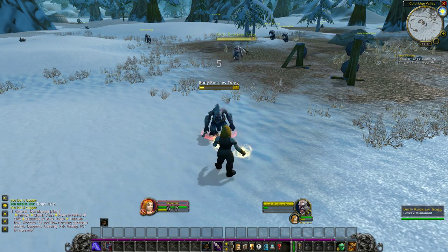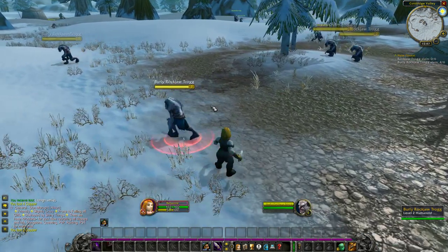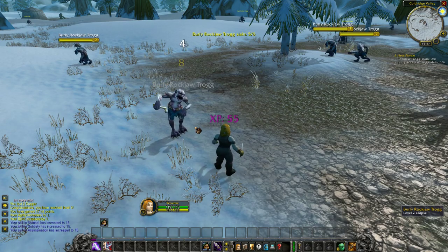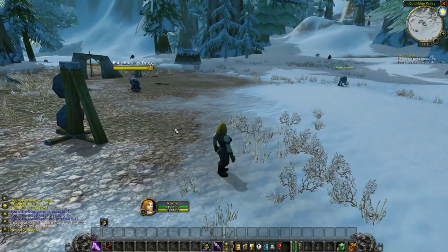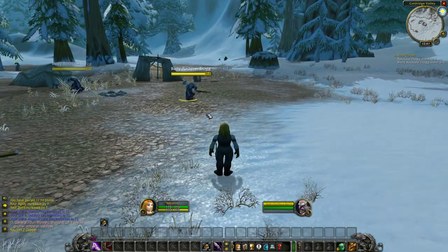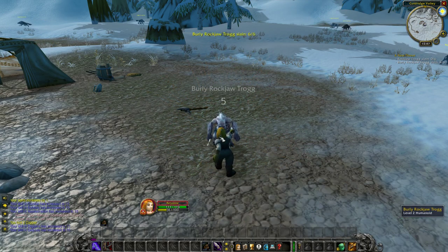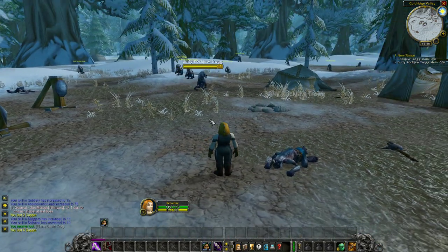Turn our V-bars on so we can see what's going on. We really need to stack at least two combo points before Eviscerate is very effective. Hey, there's level 3! It's useful when you start a new character to immediately grind up to level 2 — I just went around and used my abilities to kill like 7 or 8 monsters, which got me to level 2 before we even took the first quest. It gives you just that little bit of an edge right in the beginning.